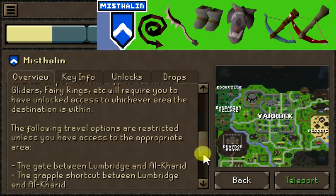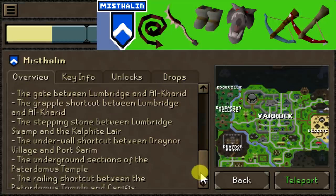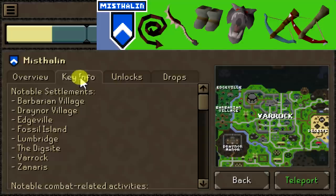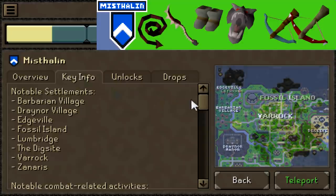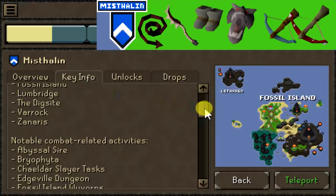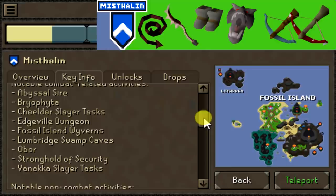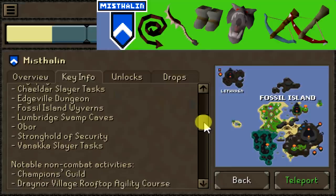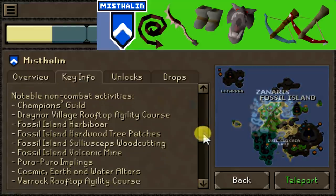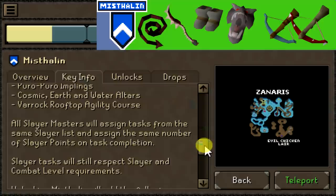I'm not going to cover every single word these say — you can pause the video to read for yourself — but I would like to go over some of the quests and some of the Slayer unlocks we get from each area. They've said that every Slayer Master will assign the same tasks with the same weighting, and each area is going to have its own individual tasks added to it for Slayer, which is a pretty important thing a lot of people care about.